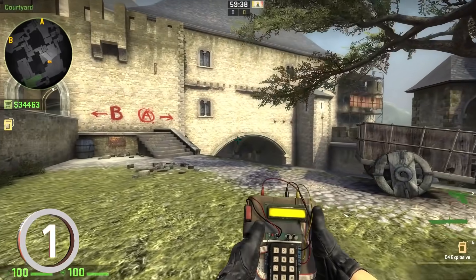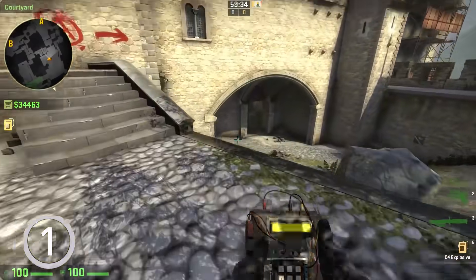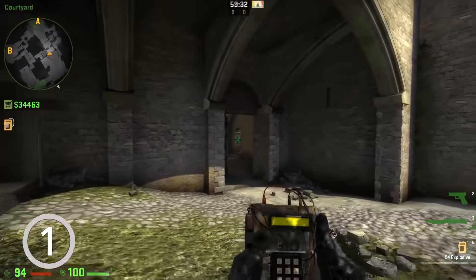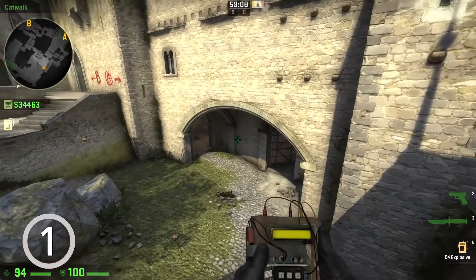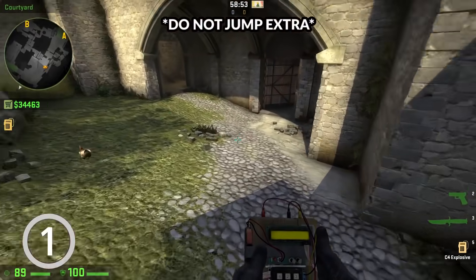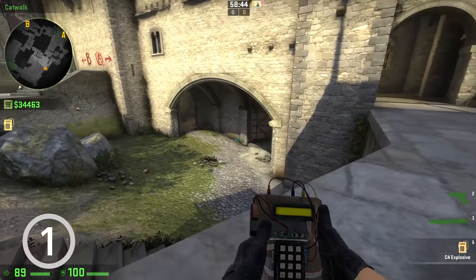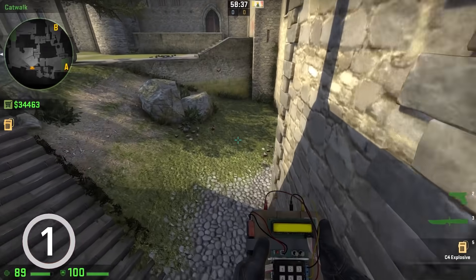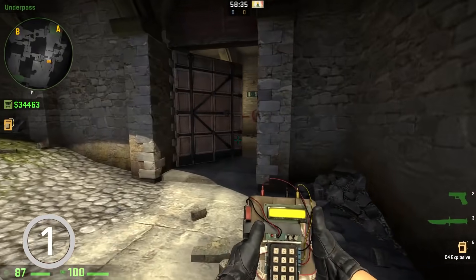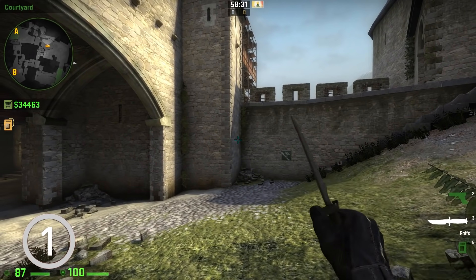The last spot of this video: middle on Cobblestone. This is a common spot to lose HP if you jump down from here, or from the other side. I recommend you to always run down from deep drops — this will save you a lot of health. Although you can even lose 2 HP when running down from here, it's not that much. We can still win rounds with 98 HP.